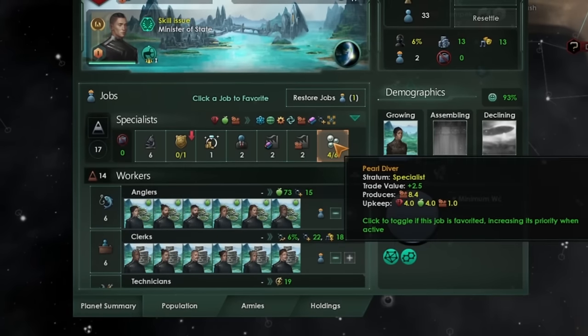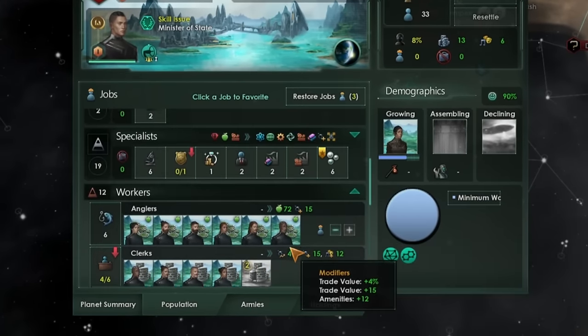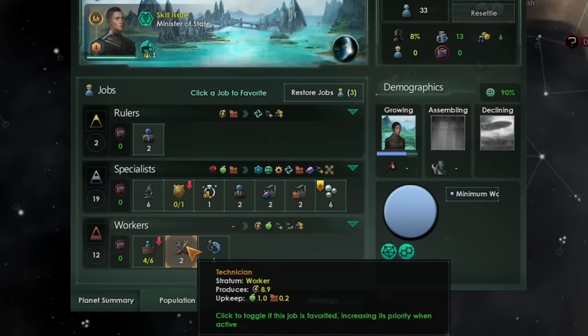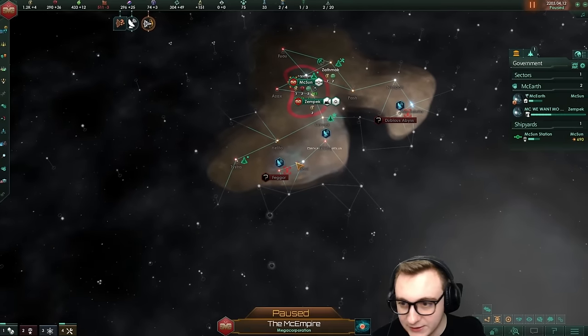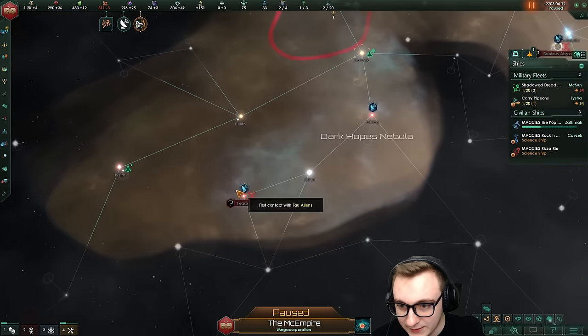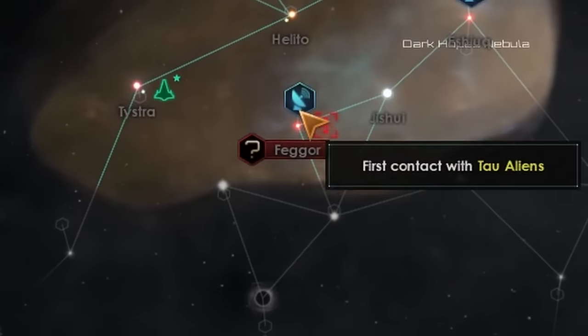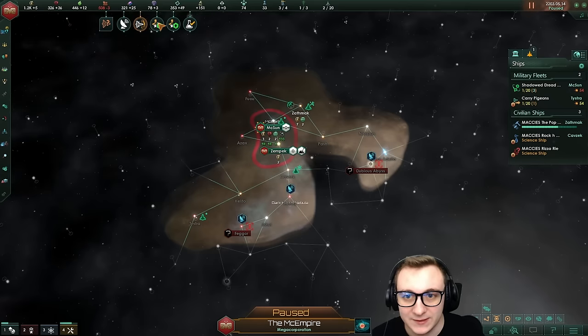For some reason the game hates working pearl divers, so I'm just going to favorite that and also get rid of clerks. The percentage is nice, but I'd rather just work technicians because I believe it will give us more trade or energy. Our science ship didn't die — that's good. It looks like we are surrounded by pirates. Why do megacorps get the worst spawns every single game you play?